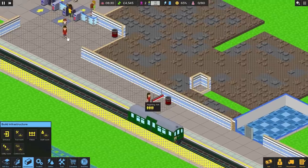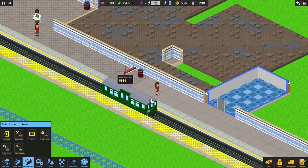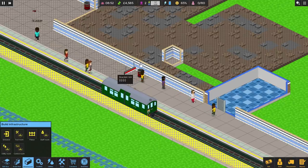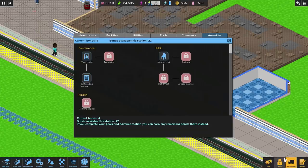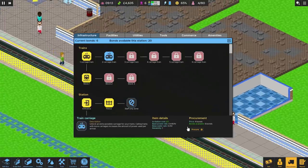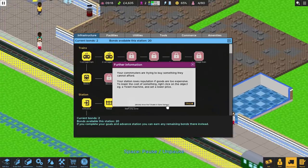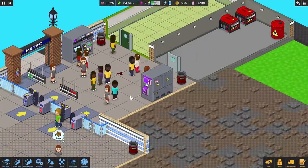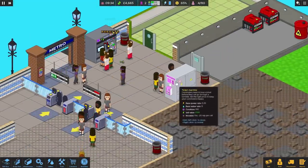Some people are going to get off — four people eventually get off — and then some other people can get on. We've got four bonds now, so immediately let's get a two-carriage train. We've actually got six bonds already — we'll definitely get a two-carriage train. There's a warning that your commuters are trying to buy something they cannot afford. Your station loses reputation if goods are too expensive — to lower the cost, right-click on the object, for example a ticket machine, and set a lower price. Someone said 'bargain' above their head.